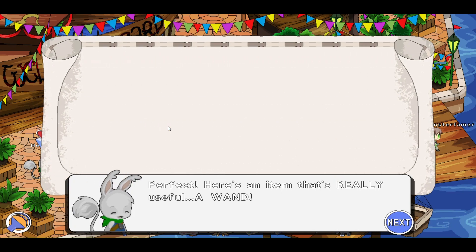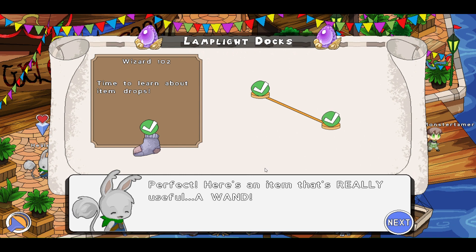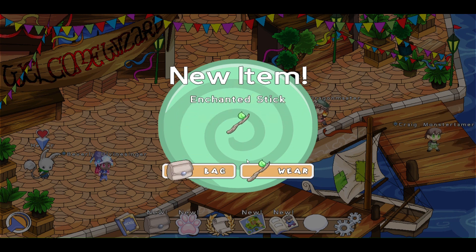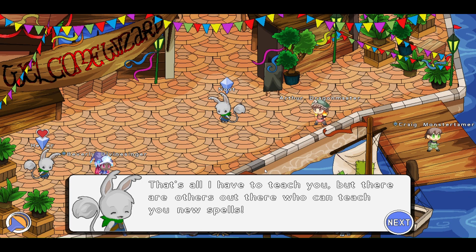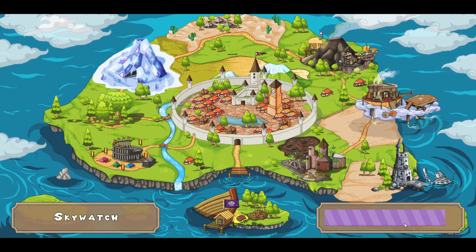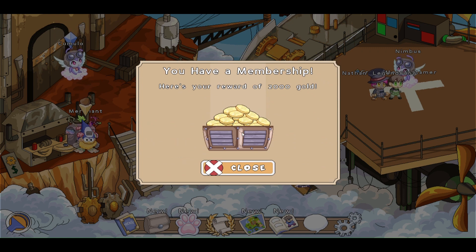Perfect. Here's an item that's real useful — a wand! That's even more useful than an old sock. You can wear the item right away or save it for later. Good to know. And our quest is completed. Let's go ahead and wear it. That's all I have to teach you, but there are others out there who could teach you new spells. That sounds awesome. Do you want me to take you to one of them? Sure. Let's go find someone that we can work with. So you have a membership — here's your reward of 2,000 gold.